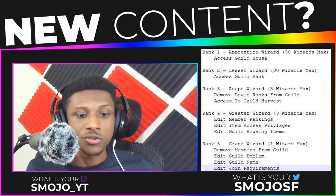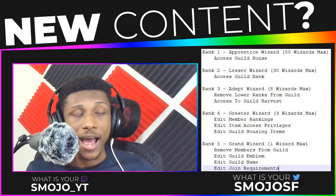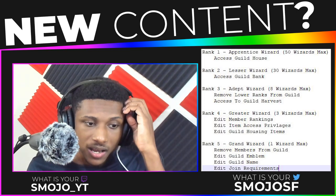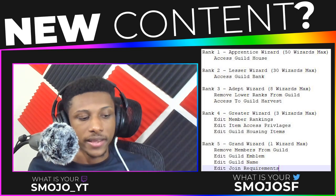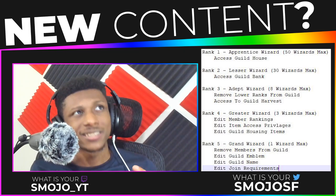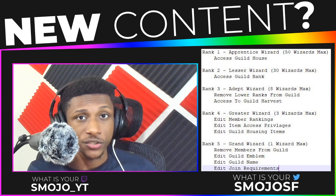Rank two will be able to access the guild bank, and rank one will be able to access the guild house. These were just what I came up with brainstorming five simple ranks of what they can all do inside of a guild. Of course, all of this will be editable by the Grand Wizard himself.